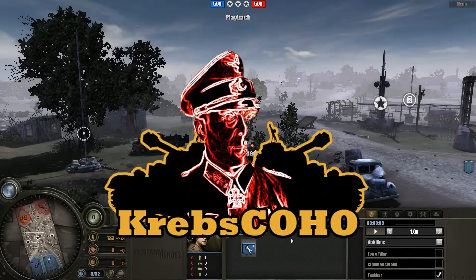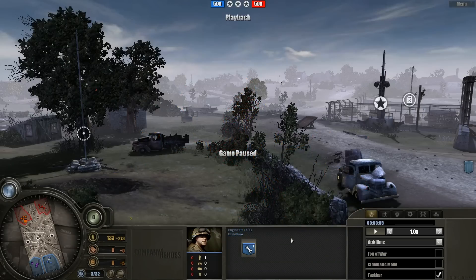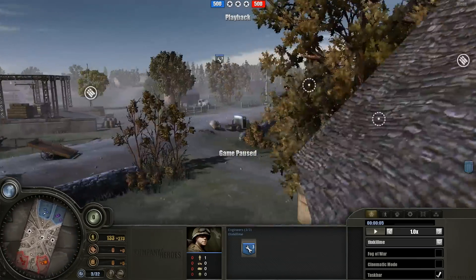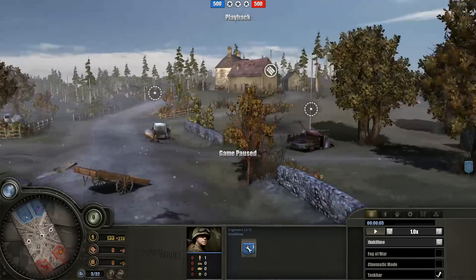Hello everyone and good morning! It's your host Kremsko, ready to deliver another very exciting episode from Company of Heroes. Today we're having a 2v2 matchup on the map Rails and Metal, as you can already see. Quick 360 look around Rails and Metal — the center portion where we always see the action. Kind of interesting map if you ask me.